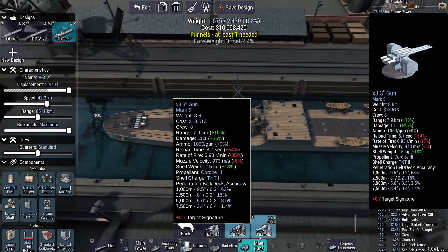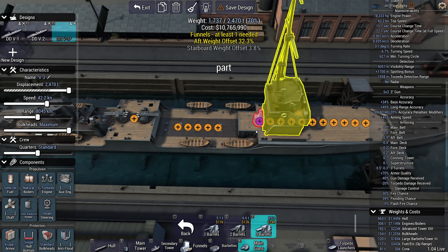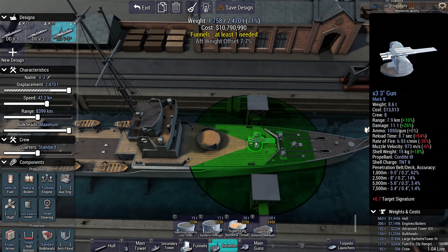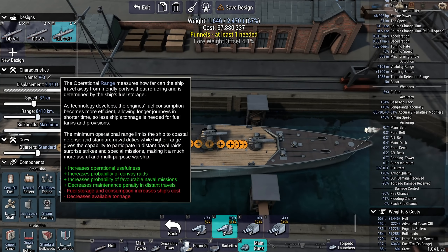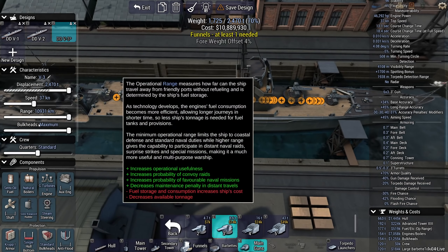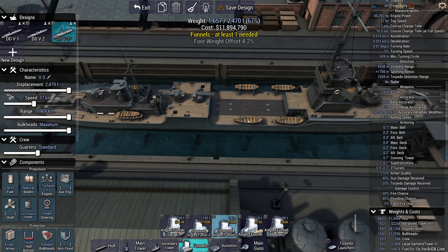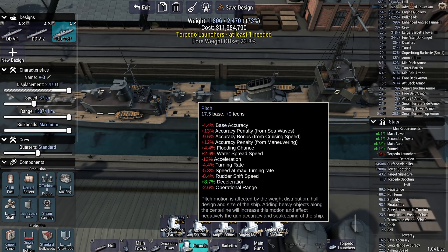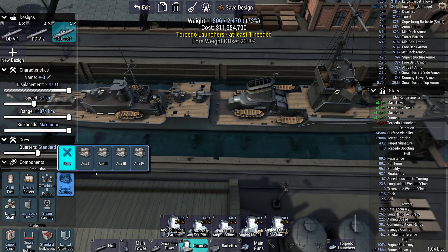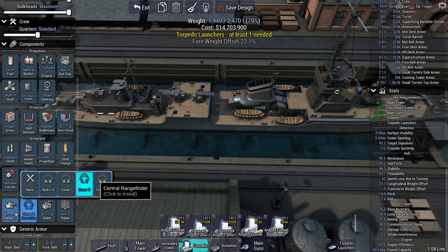Radar is nice but pretty heavy. Acoustics is mandatory. I guess I'm going to have to shave off some of the reload, so a 4-incher reloads in 12.9 seconds — not that bad. The 4-belt, half belt, it's all pretty balanced. Can we shift the main tower back? There we go. All right, so that's our hunter.